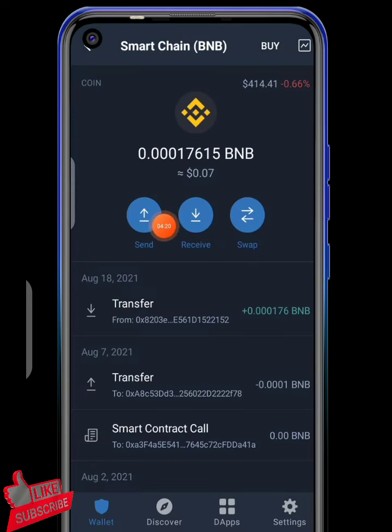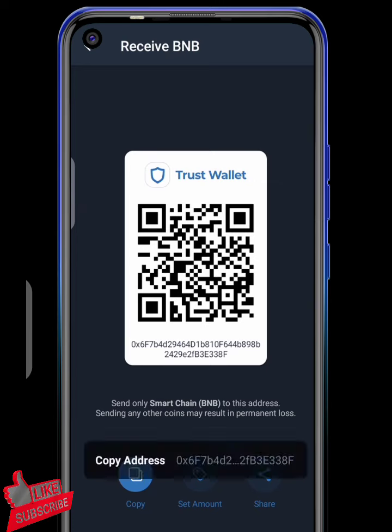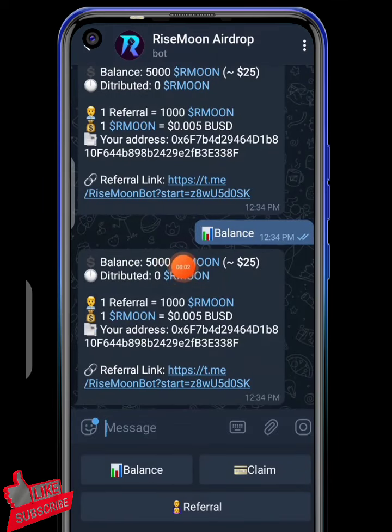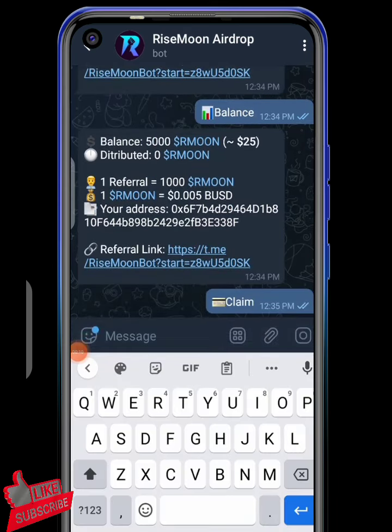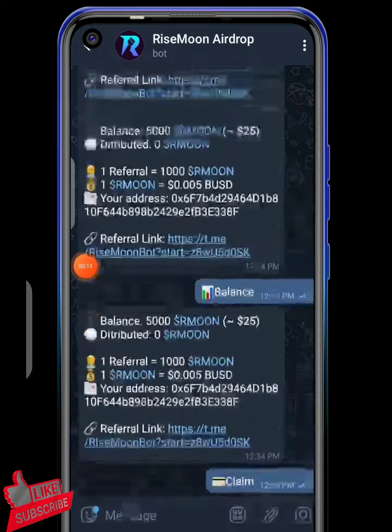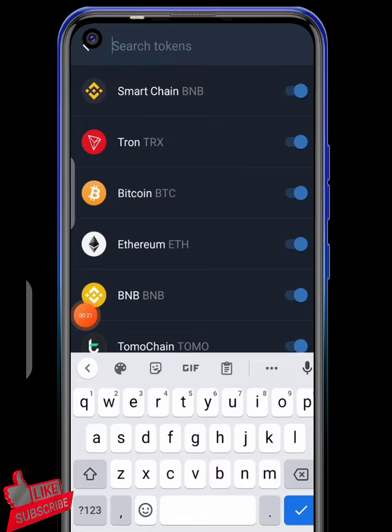It is loading, then it will proceed. Now you need your BEP20 address from Trust Wallet. Hit the receive button, hit the copy button, and after that you're good to go. Get back and send it to the bot and proceed. When you hit on balance, you can see you have 5,000 — then hit the claim button and you'll see 'claim success.'